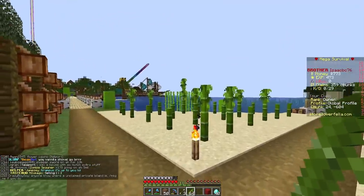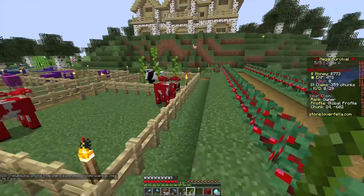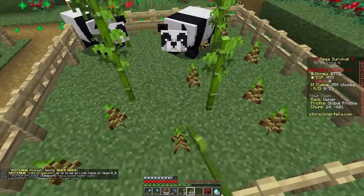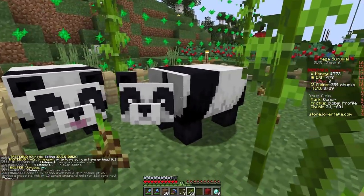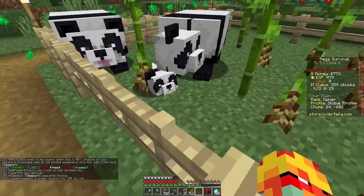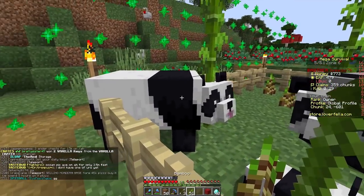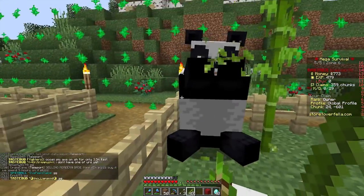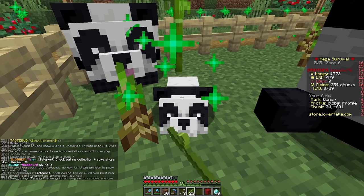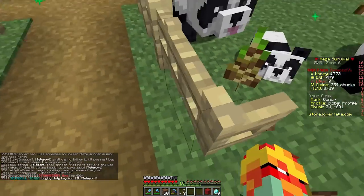I just harvested the bamboo. It says we have to have eight blocks of bamboo near the pandas to get them to breed. Is a block of bamboo like the actual plant? I've never seen a crafting recipe for a block of bamboo, so I'm assuming it is. I put a ton of bamboo in here. Is that breeding? They did! Oh my goodness — we got a baby panda, everybody! Look at him, he is adorable. He looks just like his father or mother — he is a mirror image.